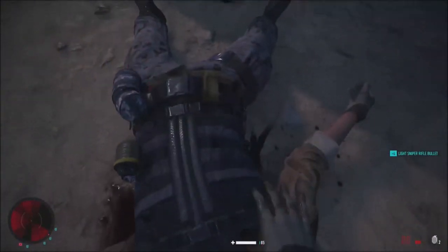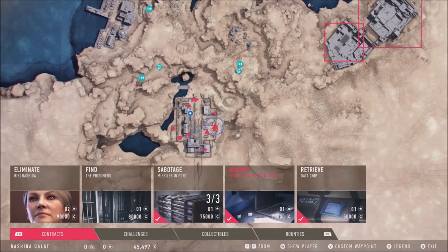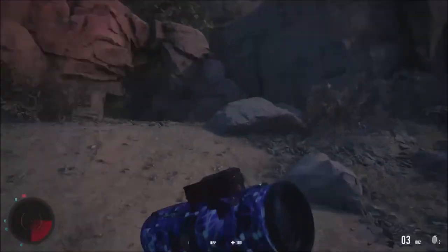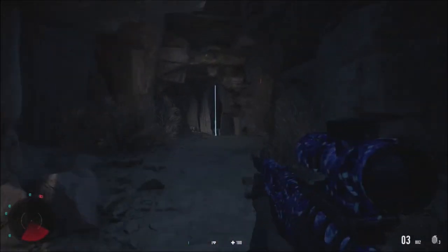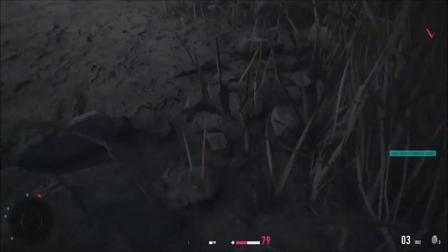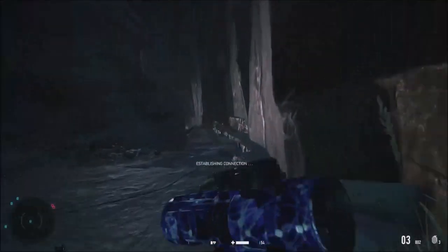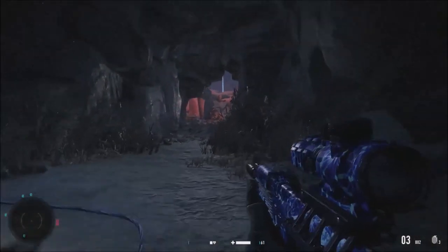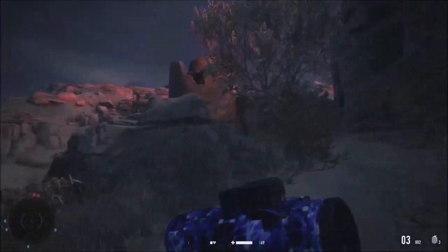I need to loot some bodies because I'm running very low on ammo. I find a cave path that should take me towards the other facilities. We've done most of the things in this video and I'm completing a lot of in-game missions — actually knowing what I'm doing for once.